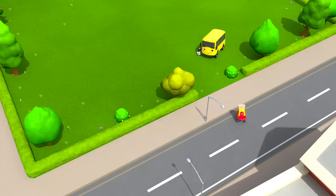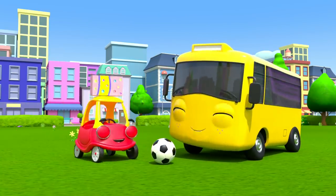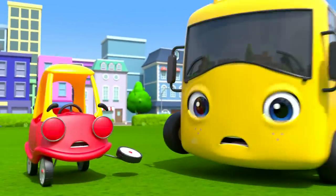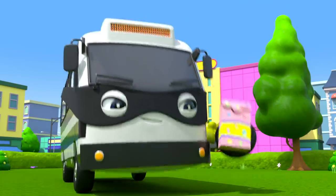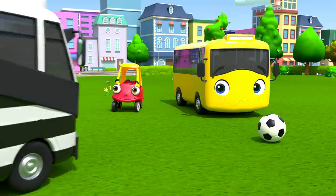Meanwhile, Cozy visits Buster in the park, where Buster is playing with his soccer ball. Cozy wants to share the sweets with Buster. But oh no! It's Bandit again! He's stolen the sweets and eaten them himself! And now he's seen the soccer ball!